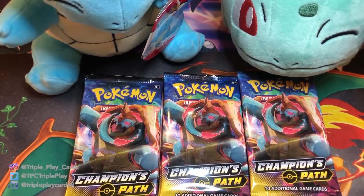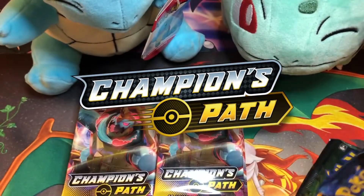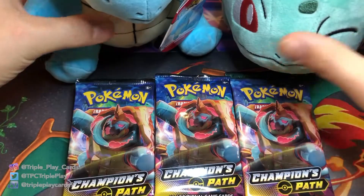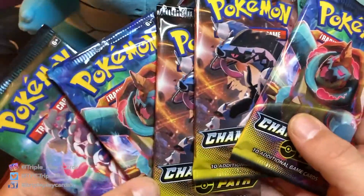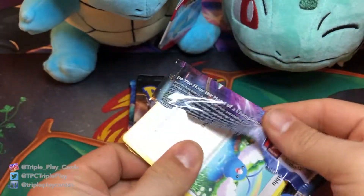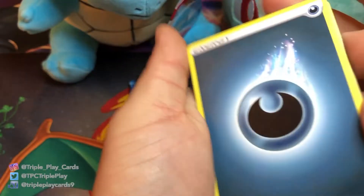What's going on Pokémon world, welcome back to a brand new video. Today at Triple Play Cards we are bringing you a Champions Path opening. We have 15 packs of Champions Path and we are going to be looking for some Charizard pulls to see what we get today. Let's get right into it — we'll start off with our first five here, the pack arts we got some Drednaw.